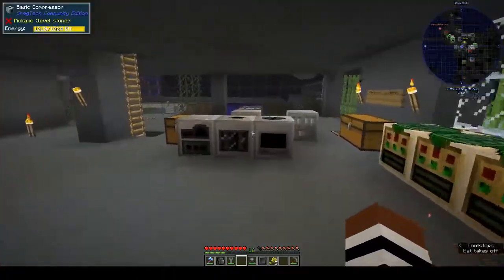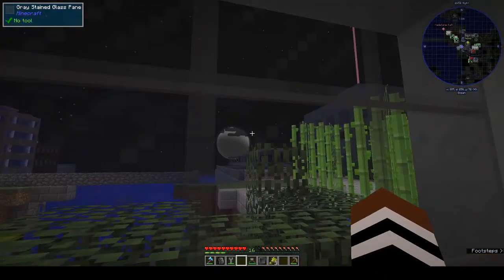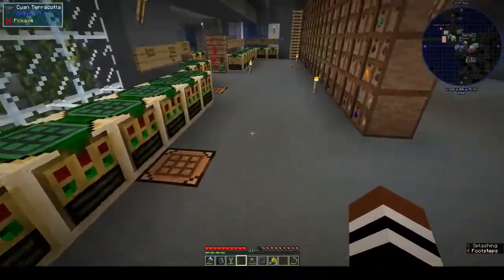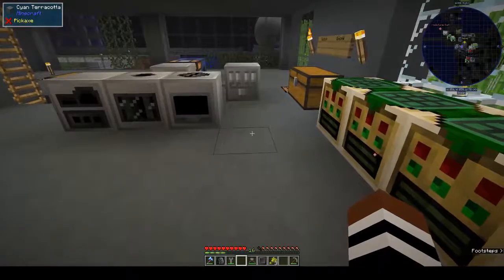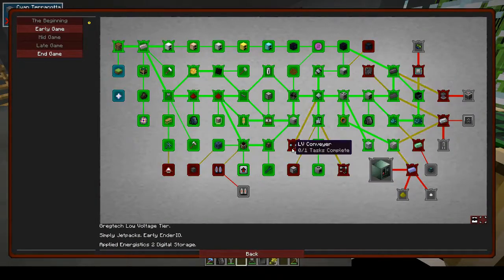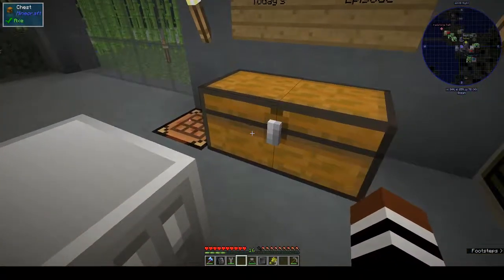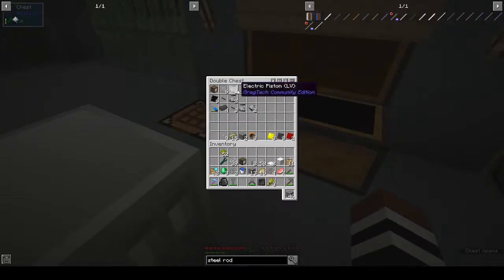Hi, this is Shane and welcome back to another episode of OmniFactory. We have the Death Star in the background. Right, on to more serious matters - this week we're making the conveyor, the compacting drawers, and the robot arm, and finishing off that piece. We also need to look at the gear mold - I don't know why I didn't do it last week, but let's start with those three things.